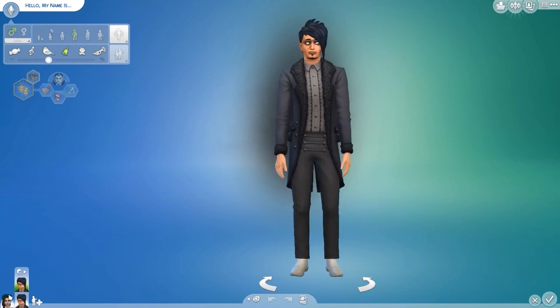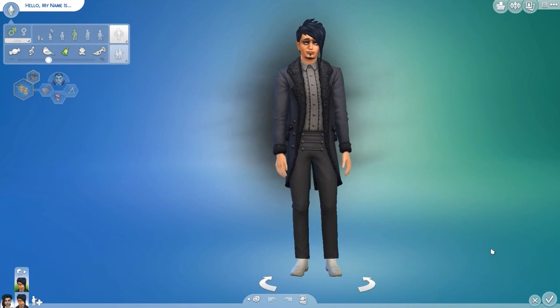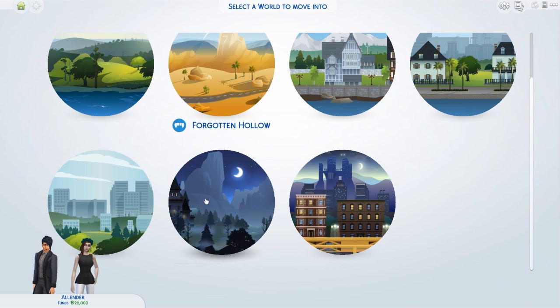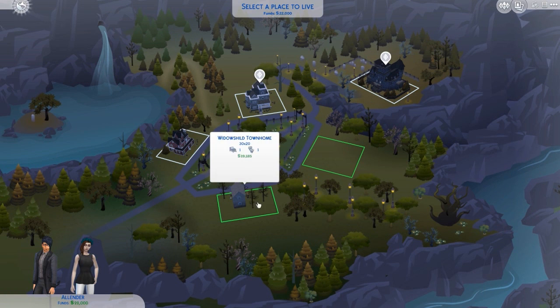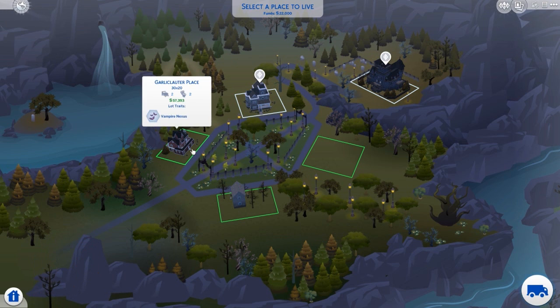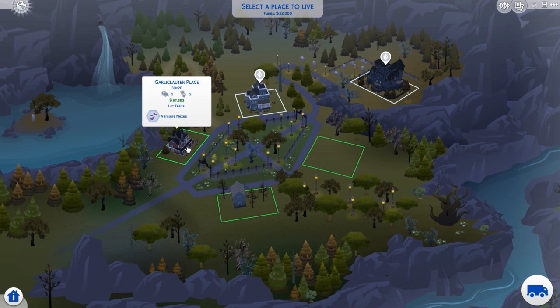We'll go ahead and create his dark form as a copy. Now let's go ahead and jump right into the new world we get. The new town is called Forgotten Hollow — I love the little bat things. You get five new lots. I'll just go ahead and move them into this one over here using the free real estate cheat. It has two beds, two baths, lot traits of Vampire Nexus and Registered Vampire Lair.